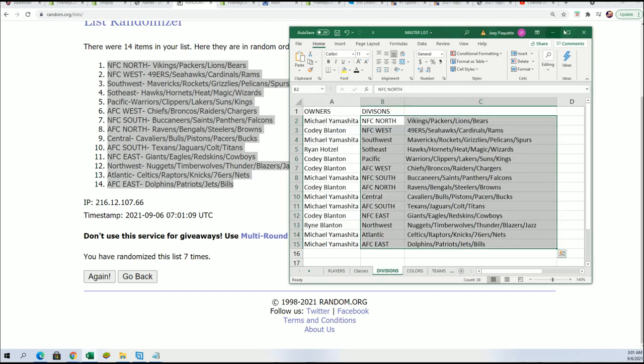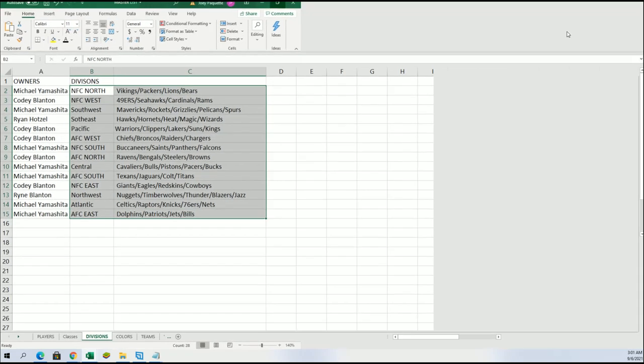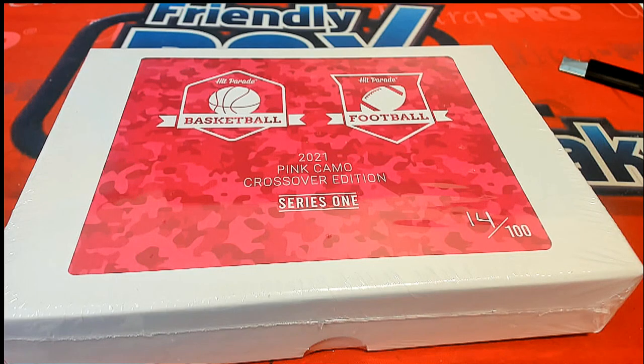Now you can see your division in the break. Hope we hit some big rookie cards coming out of here — good luck everybody. In this box break happening right now, let's pull down some treasure. Some of these prisms can be really big.